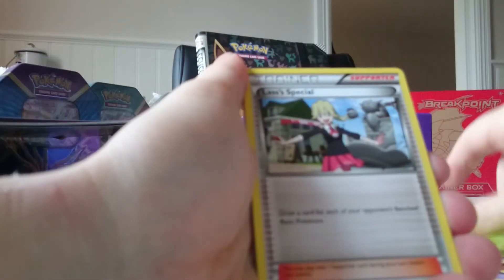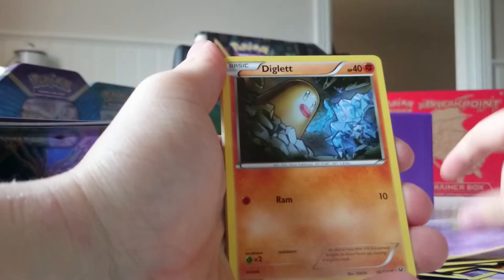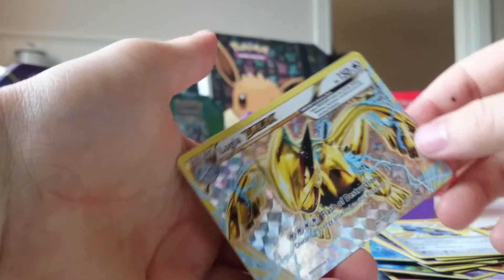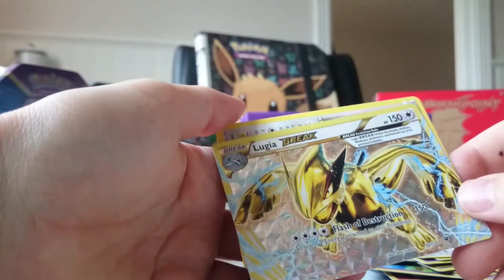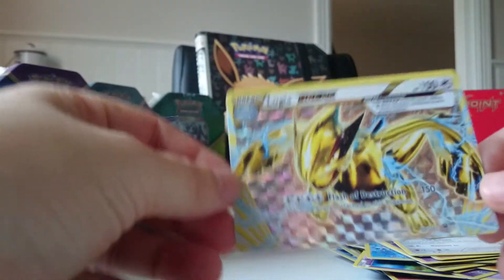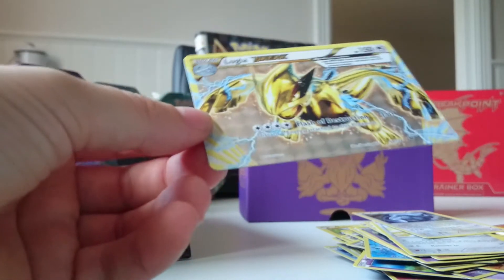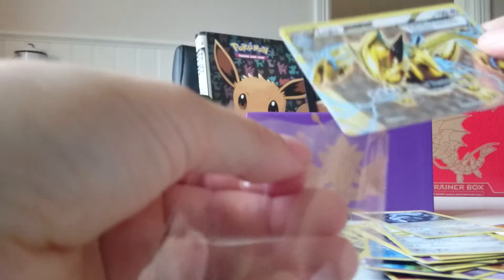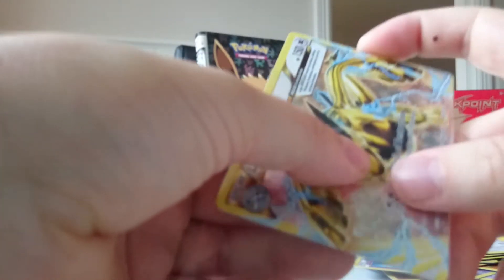Gets a sleeve. We have three packages left. Let's see what we get. Shuckle, Last Resort, Weezing, Diglett, Larvitar, Carbink, Burmy, Bronzor — oh! A Lugia BREAK! And behind it a Lugia. Really nice, all sparkly and stuff. It seems pretty strong — 150 HP. And you need to discard two energy cards when you use the attack. But yeah, it's a nice card.